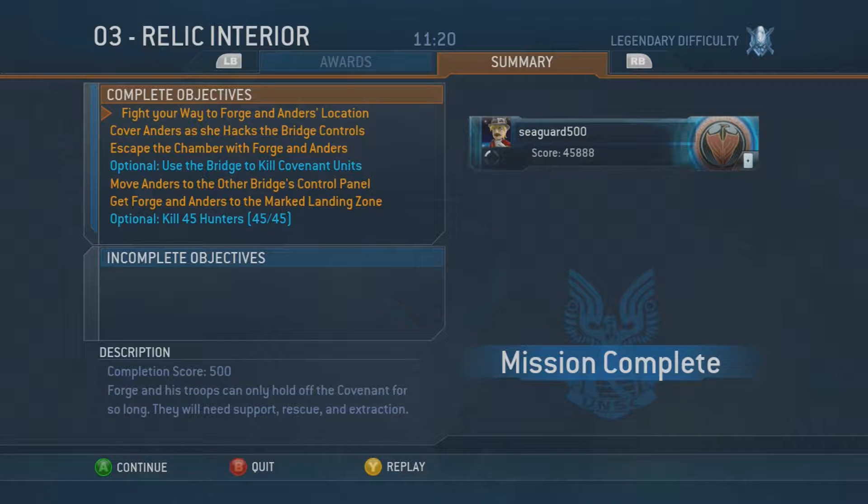Even though this is a mandatory objective there are still some things to be said here. During the first part of the mission where you have the grizzlies fighting their way through all those enemies, really the only luck-based thing is getting the grizzlies past that first roadblock of covenant, and once you do that it's rather smooth sailing — way easier than that first fight. That is the hardest part of this mission by far.